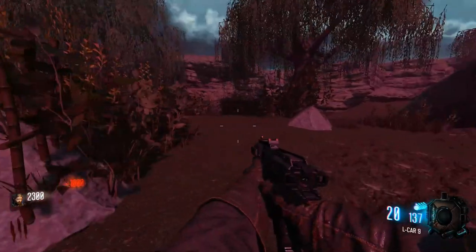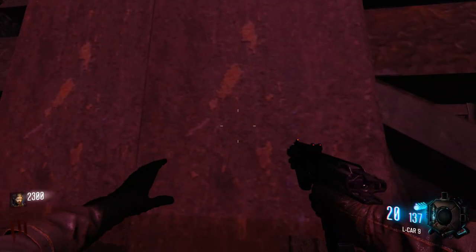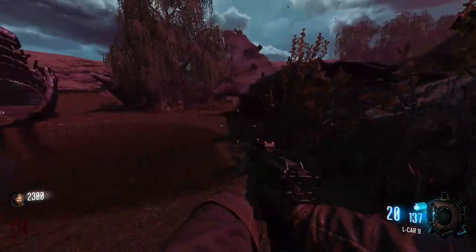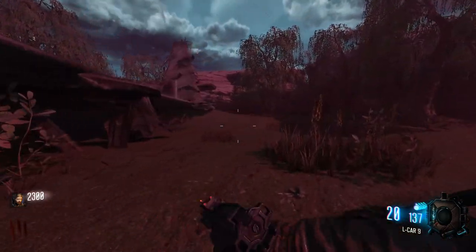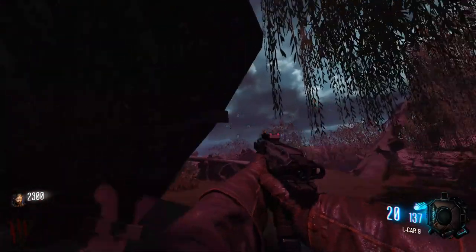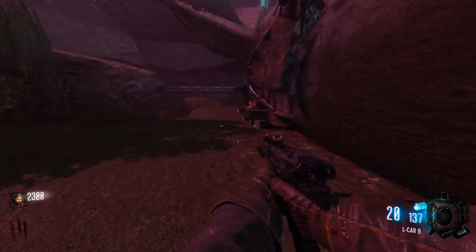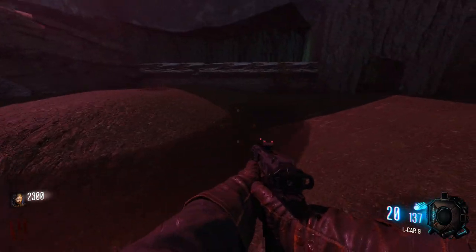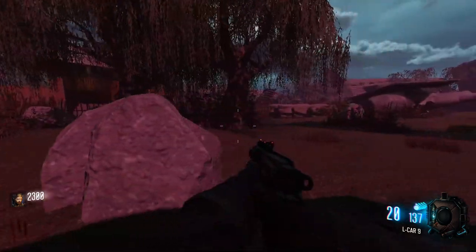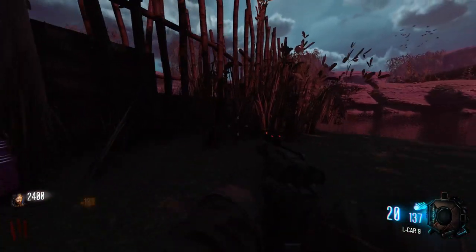I'm going to open some more doors. There's a vesper on the wall, and I can actually swim out here — though I'd better not swim too much. I swam out of a map once and nearly hit a death barrier. There's a lot of plane wreckage but not much out here yet. There's a box location, what looks like a cave, and — is that PHD Flopper?